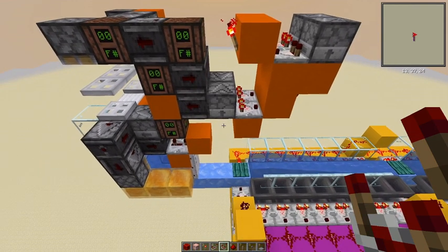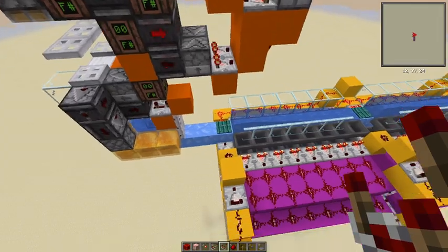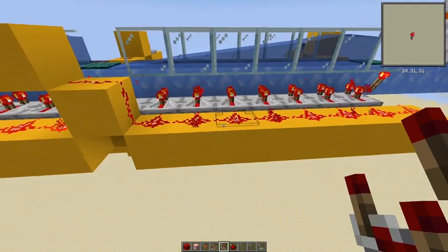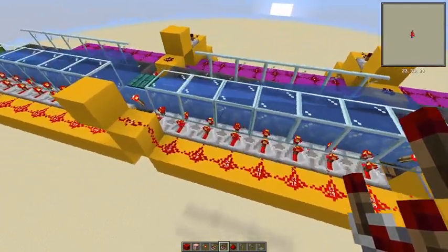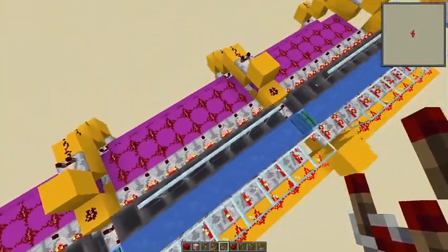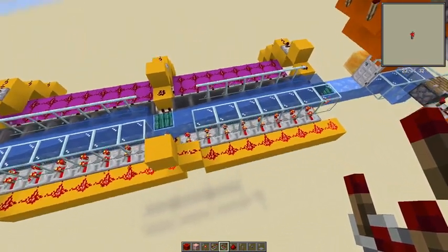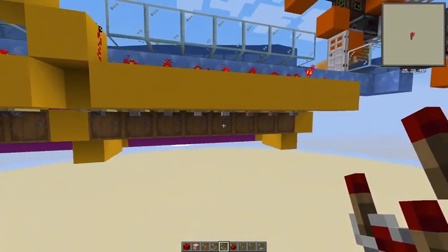And this is a double-speed sorter. I had a video a while back where I showed this locking mechanism where we lock all our hoppers except for when items pass by. And it should be able to handle our double-speed batcher just fine.